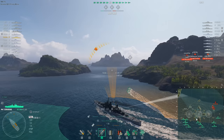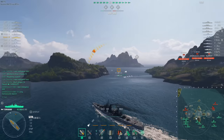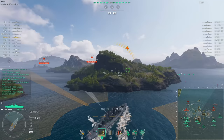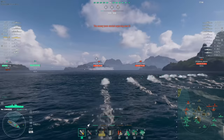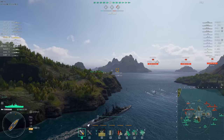Oh, there go the torpedoes — look at this! How many? That's 10 torpedoes from each side. He's got... Jesus. And wait, he's not done — he's just waiting to get the good firing angle, and there's another 10 from the other side. It's like having a Gearing strapped to each side of your cruiser. And they're reasonably fast too, with a speed of 65 knots and a 13.5 kilometer range. These torpedoes are incredibly spicy.